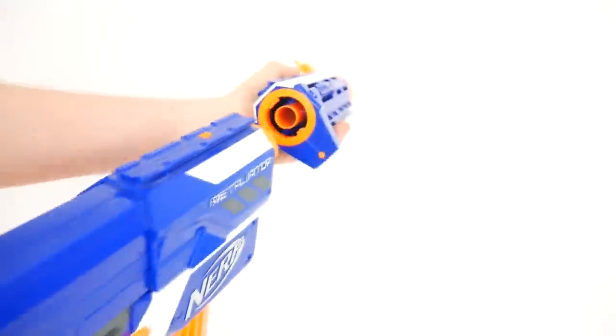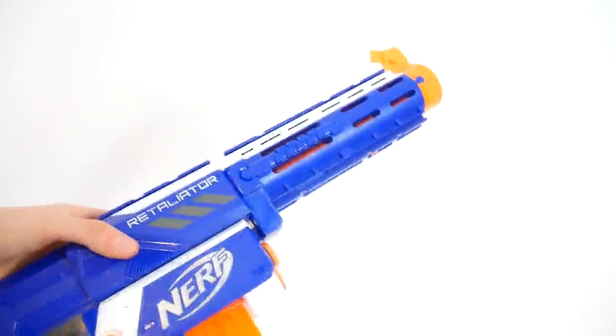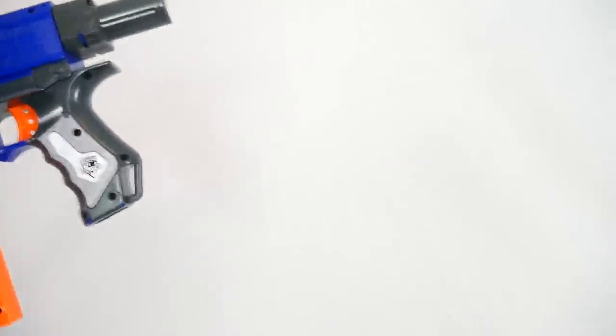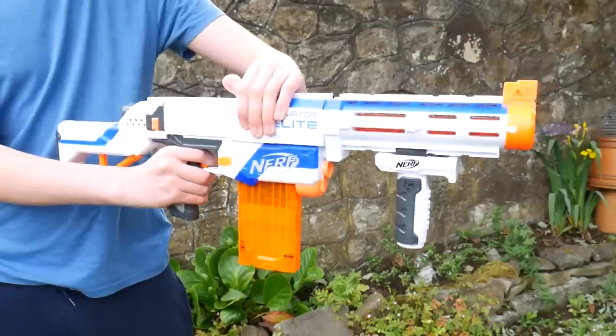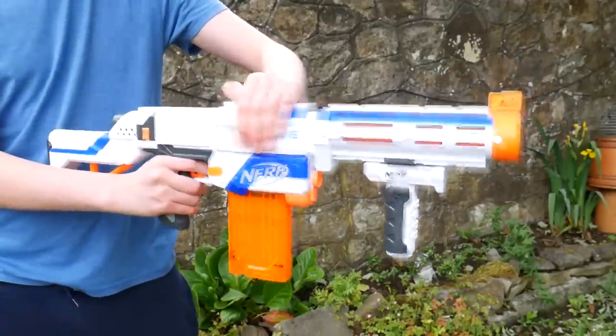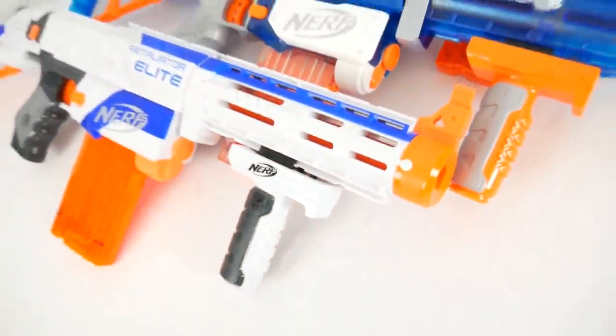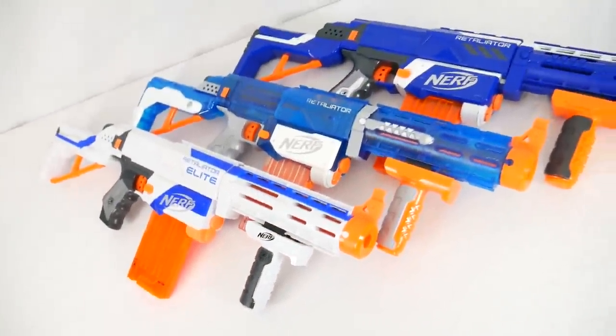The Retaliator is a very base blaster — it has a top prime slide, a barrel with a grip, and a very short, very uncomfortable stock. I suggest if you have a Retaliator, you get another stock for it. It comes with a 12-round magazine and has average Elite performance. With magazine compatibility it's very practical, which is why it's number 10 — your most basic Nerf blaster.